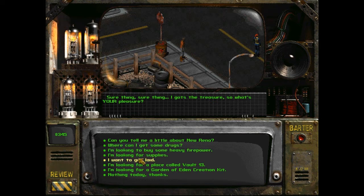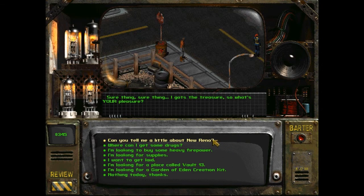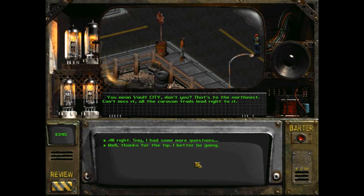I'm looking for a Garden of Eden Creation Kit. Jules says: 'Garden of who? That's some kind of drug? What does this garden thing do - get you high?' Never mind. I'm looking for a place called Vault 13. Jules says: 'You mean Vault City, don't you? That's in the northeast. Can't miss it - all the caravan trails lead right to it.'